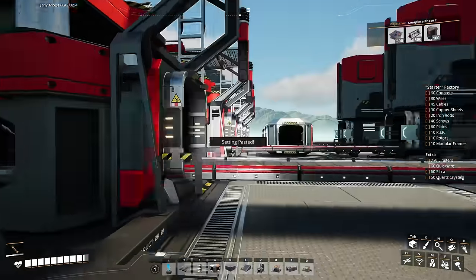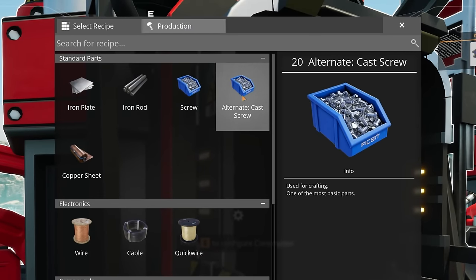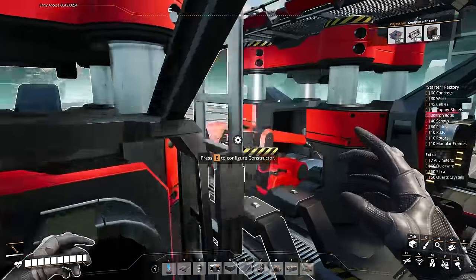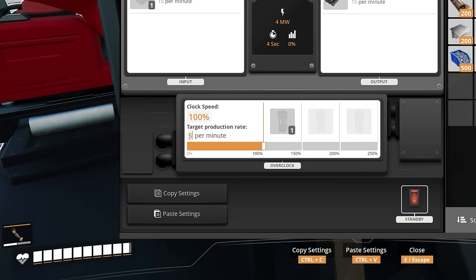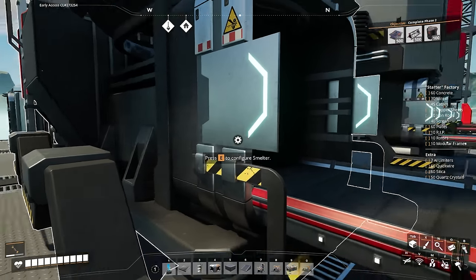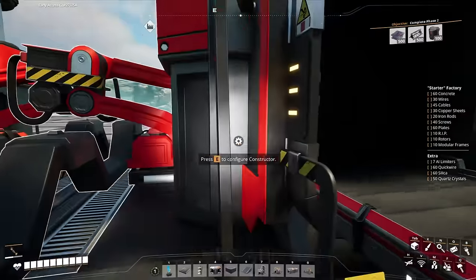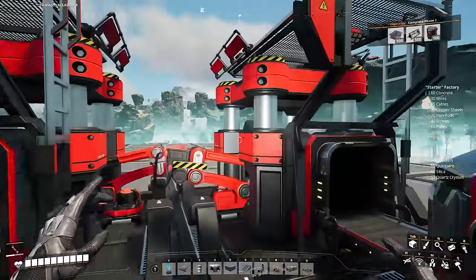We'll set the first three constructors to be doing iron plates. The middle one will do cast screws, but we only need 40 per minute so we'll underclock it to 80%. The last two will do iron rods — one at 100% efficiency, but the other underclocked to only provide five per minute for a total of 20. We have 30 ingots coming out of this smelter: 10 for screws, 15 for the iron rod, and five for the last iron rod constructor, for a total of 30.